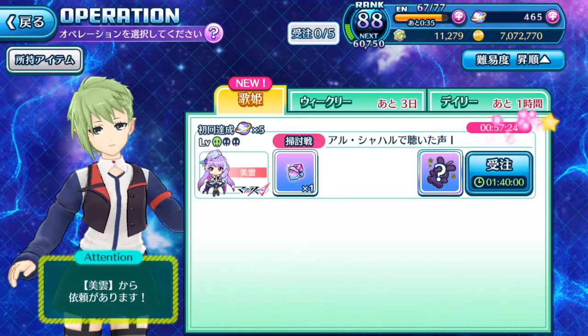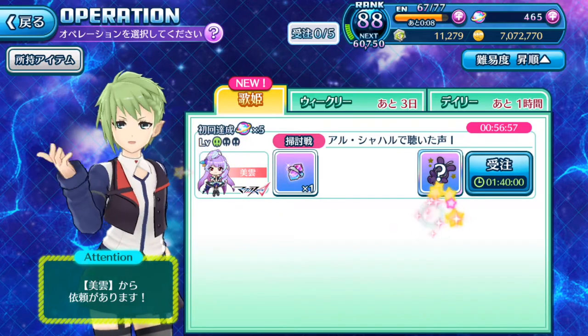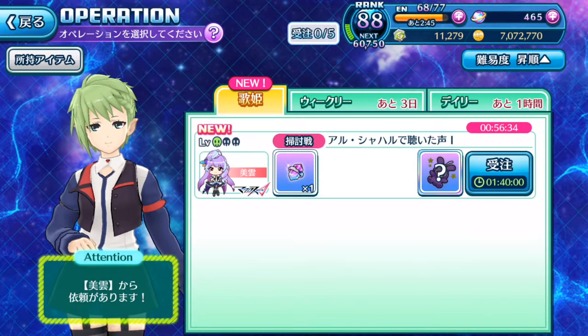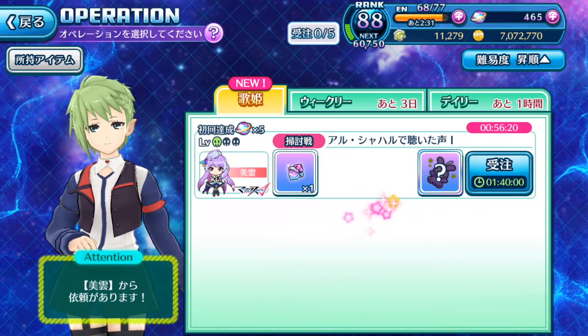The pink timer tells you how long you have to accept this mission before it disappears. First, this mission belongs to Mikumo — and the rare reward from this mission is a Mikumo Kiawawa doll, which is related to the Kiawawa rank system. The rewards shown are the confirmed items you'll receive from completing this mission. There's also a level difficulty indicator, and if you see the blinking 'new' with a singing stone icon, clearing this mission gives you 5 singing stones.